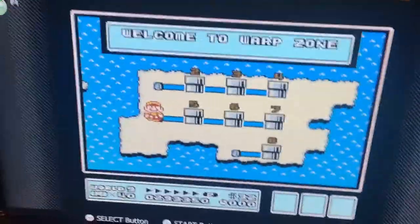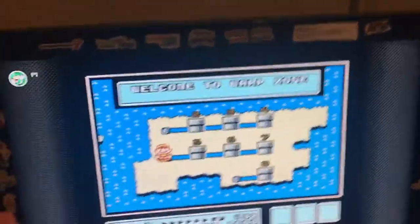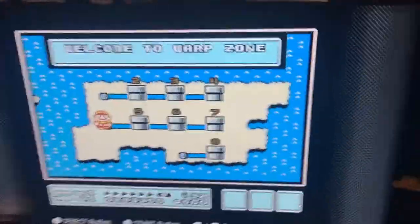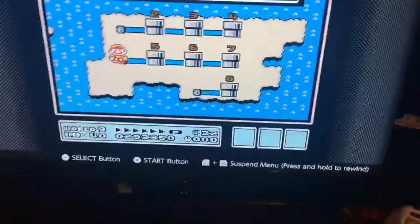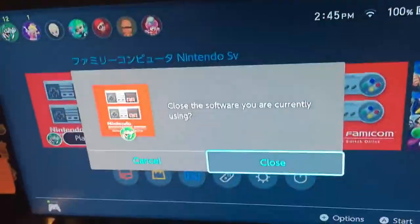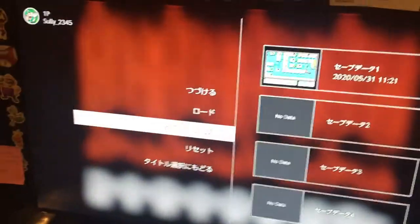So this is the reason why this glitch is only found in the Japanese version of Super Mario Bros 3 — it got patched in the other releases of the game, probably because someone did this glitch before the American version of Super Mario Bros 3 got released in 1990. But what you saw earlier, I'm going to show it again. If you have a Famicom with the Japanese version of Super Mario Bros 3, you could actually do this glitch.